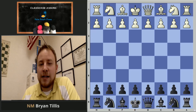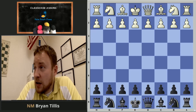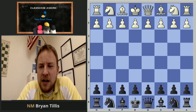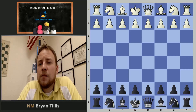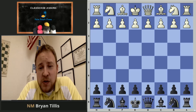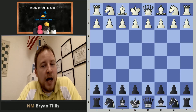We're going to be looking at another game from chess history, focusing on one guy who came up with something interesting. This was at the turn of the century, 1899/1900, played in Vienna. We've got Adolf Schwartz playing white and Adolf Albin playing black.